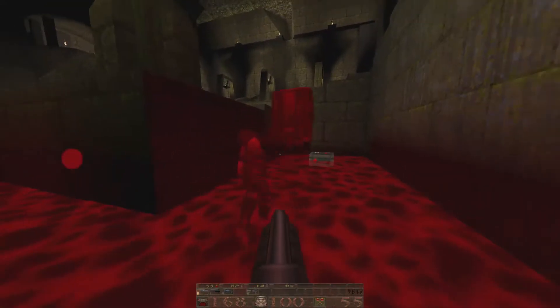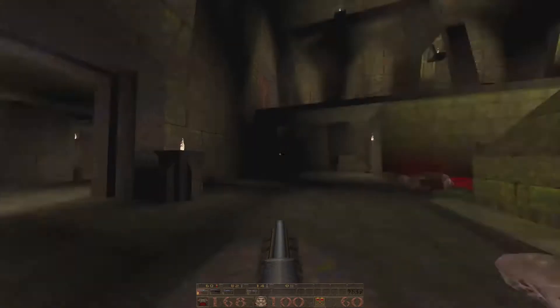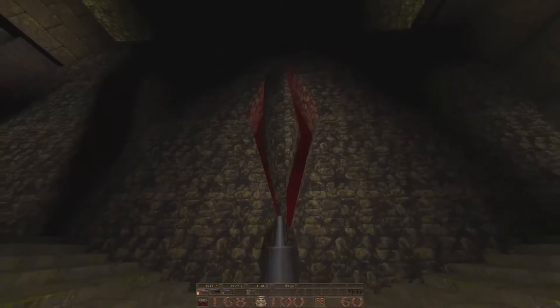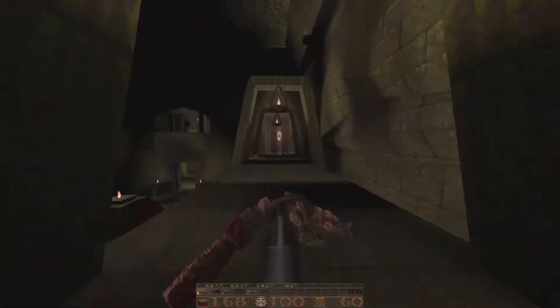Oh, there was a grunt over here — just one lone little grunt. If people were going for 100% kills, it'd be funny because they'd be going in there thinking, where's this last guy at? Love the see-through area here with the red light behind it — that looks really cool.